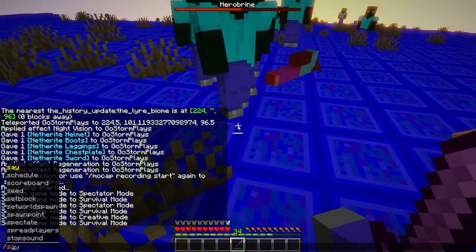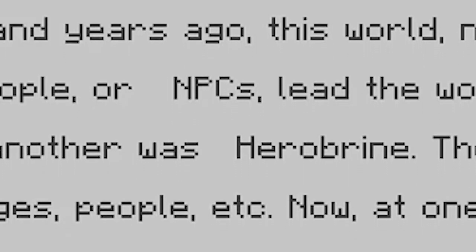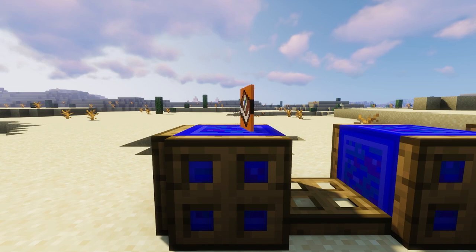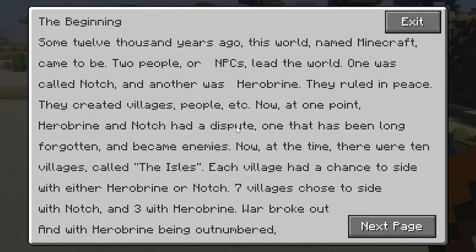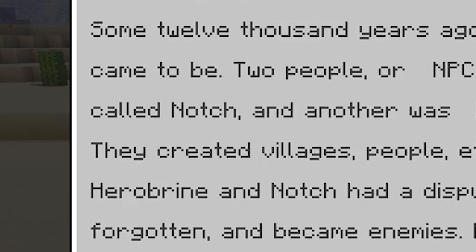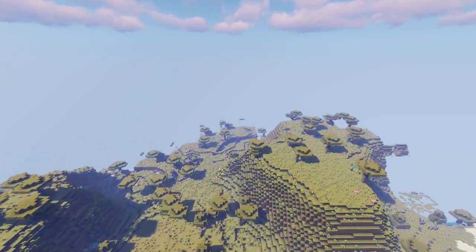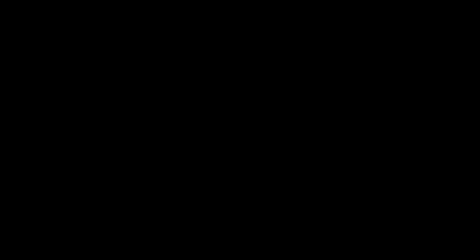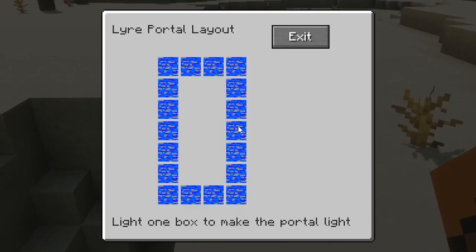Before we take a look at Herobrine, we need to take a look at the in-game storyline that comes with this mod. This starts with an ancient book called The Beginning. This peculiar-looking book explains how the in-game Minecraft universe began. But as you read more into this book, you'll find that there's an odd dimension revealed. This dimension is dubbed the Lear. We'll talk more about this dimension later. This book also references another book that shows you how to get to the Lear.